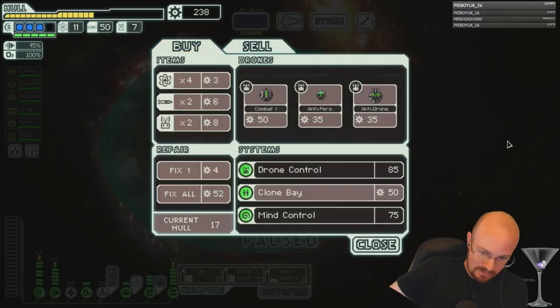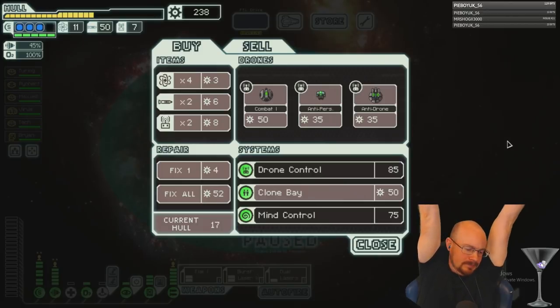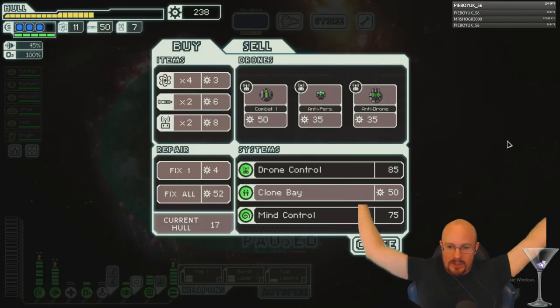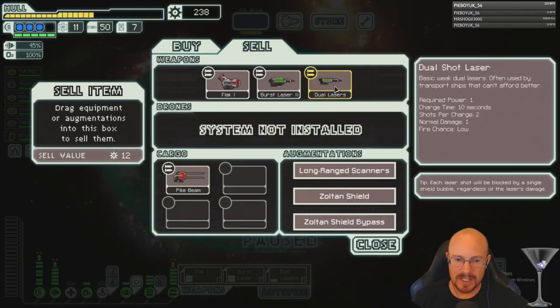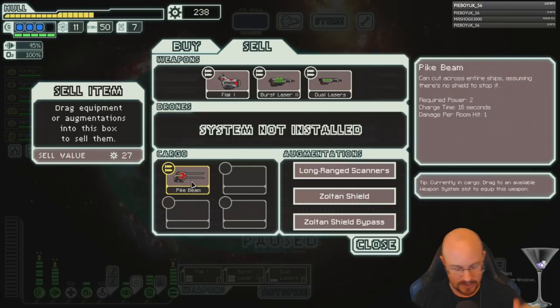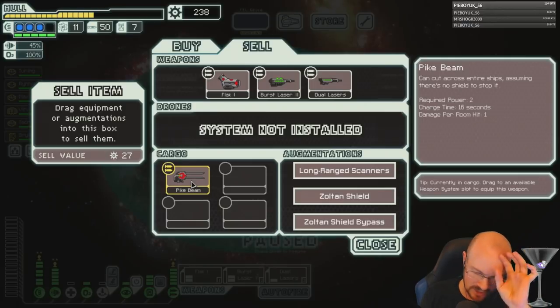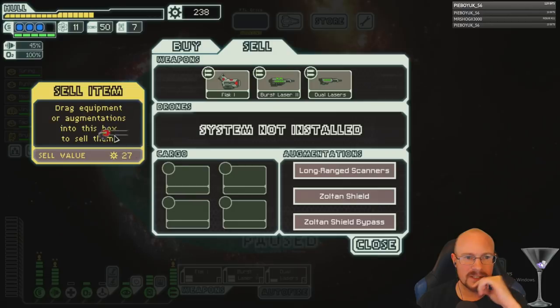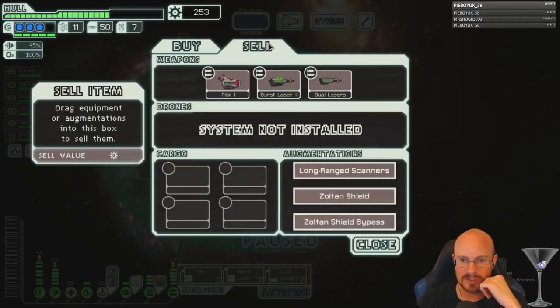Do we want to actually use the pike beam over the dual lasers? I don't think so — it is better, but for the boss we want to be able to aim our shots. I'm just going to drop it — I like the extra shots.